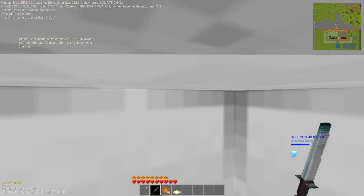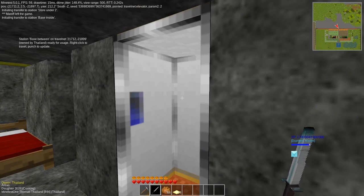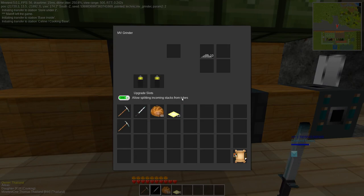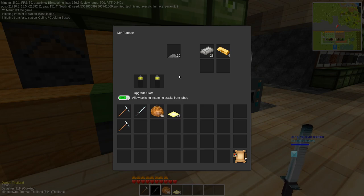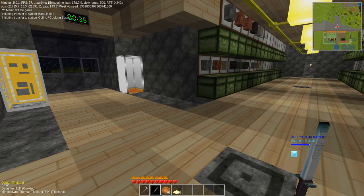My daughter has a place here also, because playing together keeps your machines running. Go one floor up and you see nearly a copy of my base. Most things she needs, she can work for her own. She can get everything ready that she needs. View out to my land. Thanks for looking.